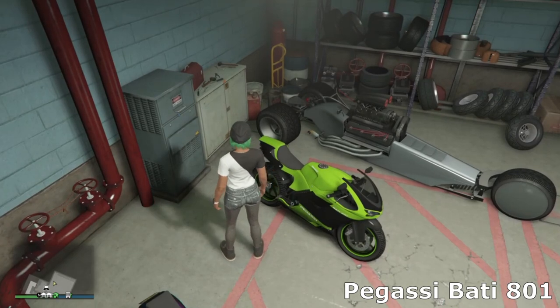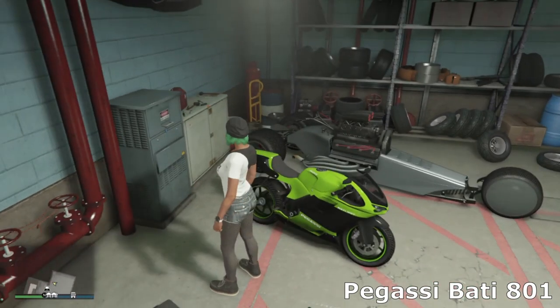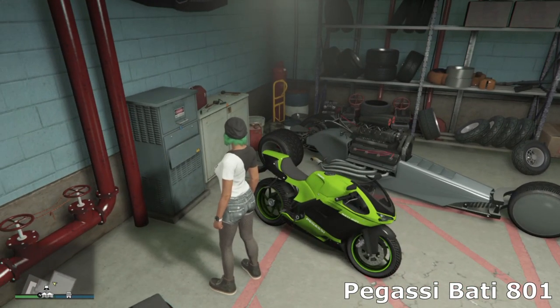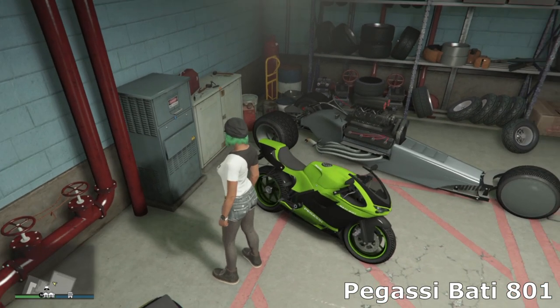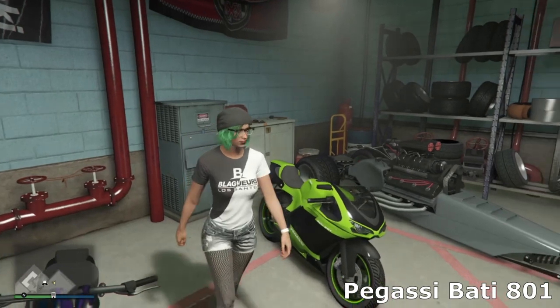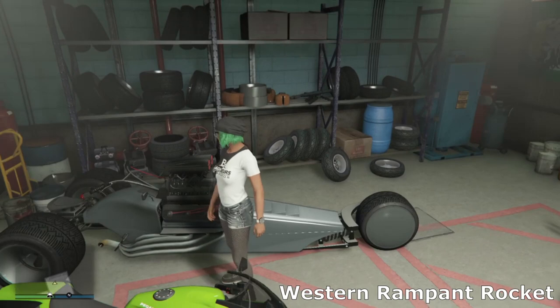Then we've got the Bati 801 — I actually do really like this bike, it's a nice sports bike that's been in the game since day one. I've got the nice black wheels with a green pinstripe round, and I just went for the lime green because I think it looks really good.